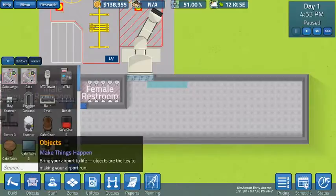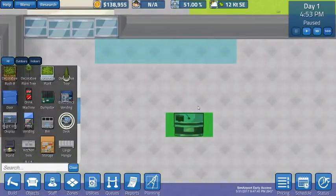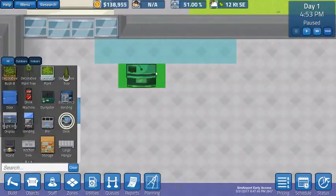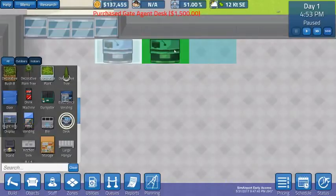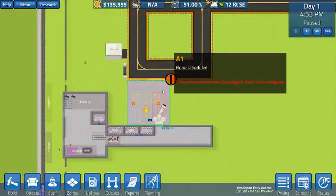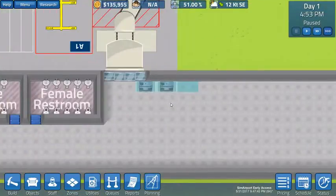So now I'm going to go back to objects and come down to gate agent desk. We'll make sure it's rotated the right direction. See the microphone and the computer screen facing upward? That means the desk is facing downward — that's the way we want it. We're going to drop two of these in place. I'll show you what happened because we took that other gate desk out: this gate here says requires at least one gate agent desk to be assigned. Once we build a new one, it'll be good.